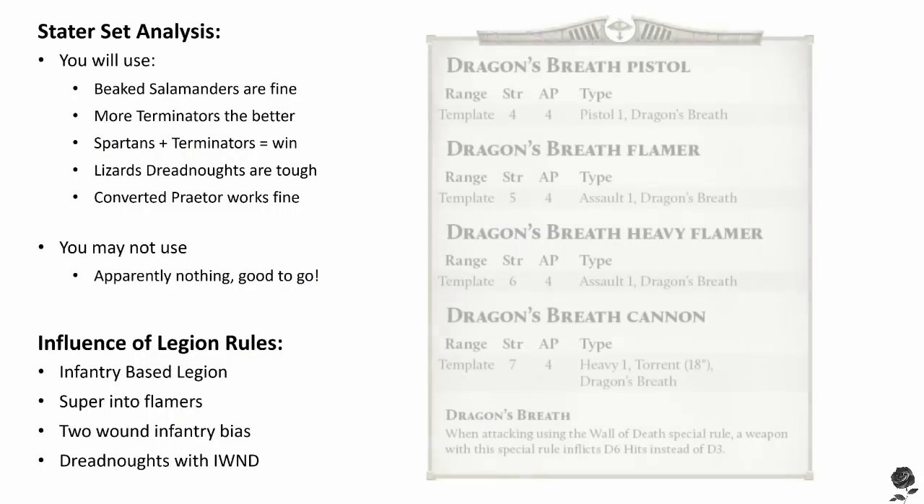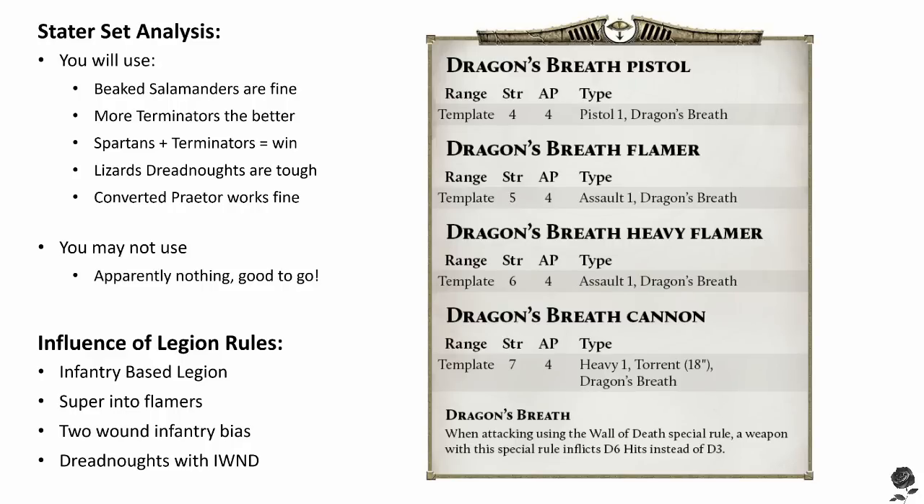Their Dragon Breath weapons are essentially all of their Flamers — whether it be Flame Pistols, Flamers, Heavy Flamers, or Flame Cannons — and they essentially get upgraded. They can also give these weapons to a bunch of units that couldn't normally have them, mostly tanks. The idea is they each get an extra pip of strength; for instance, a regular Flamer on a Tactical Support Marine goes up to strength five and AP four. All still assault, at least for the Heavy Flamer and the Flamer, and it gets the Dragon's Breath rule.